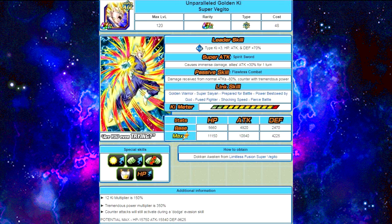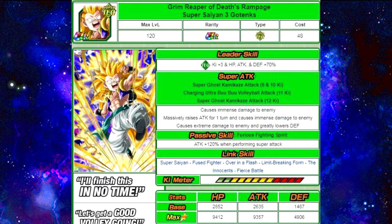He has a 12-key multiplier of 150%, and he still counters if he dodges. Next one is Grim Reaper of Death's Rampage, Super Saiyan 3 Gotenks. His super attack is Super Ghost Kamikaze Attack at 9 and 10 key, charging Ultra Boo Boo Volleyball Attack at 11 key — which massively raises his attack for one turn — and Super Ghost Kamikaze Attack again at 12 key, causing extreme damage and greatly lowering defense. Passive skill: attack plus 120% when performing a super attack. Max stats are HP 9,412, attack 9,357, and defense 4,906.